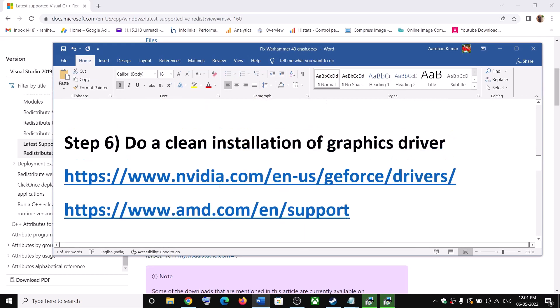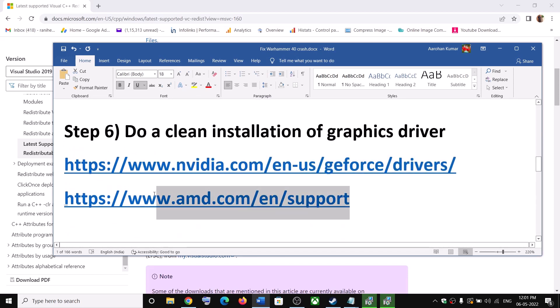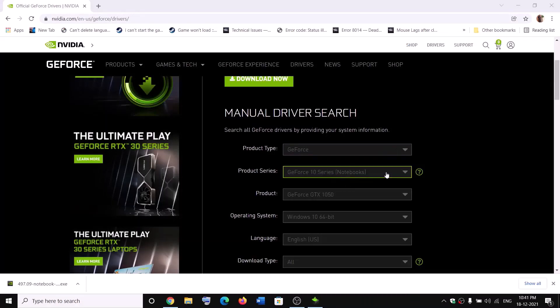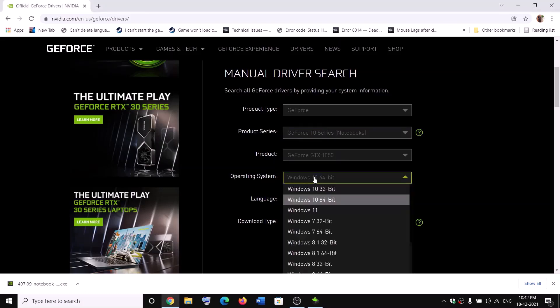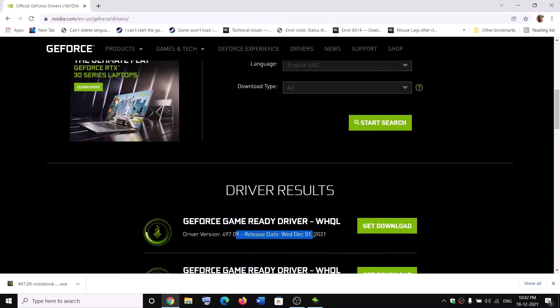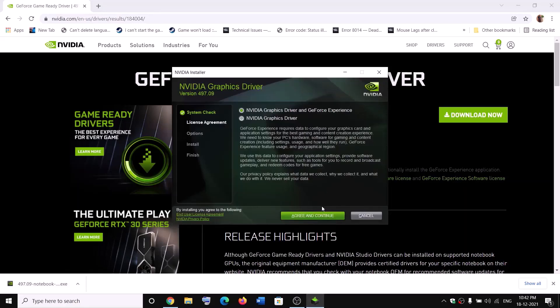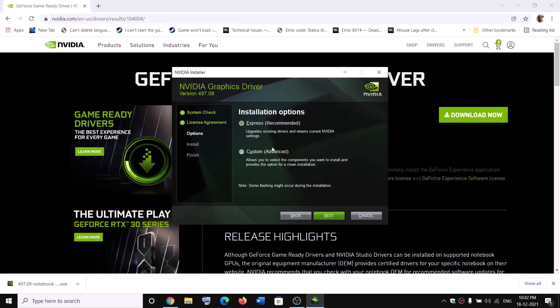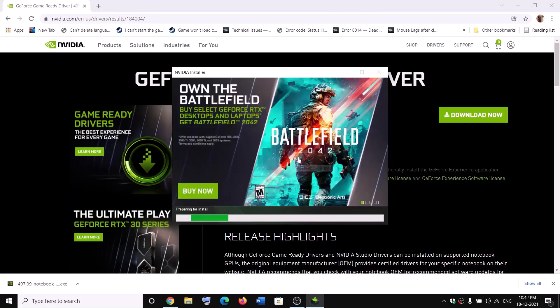Now the next step is to do a clean installation of your graphics driver. If you have an NVIDIA card go to the NVIDIA website; if you have an AMD card go to the AMD website. On the NVIDIA website, select your graphics card from the list, select the right operating system, click Start Search, then scroll down to the latest driver. Click Get Download then Download Now. Once the download is complete, run the exe file, click Agree and Continue, select Custom installation, click Next, check the box which says Perform a Clean Installation, click Next, and after the clean installation restart your computer.